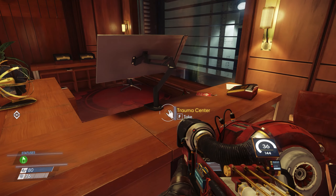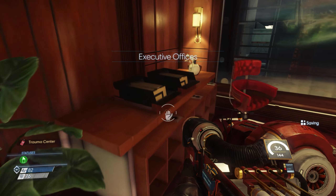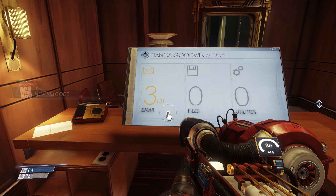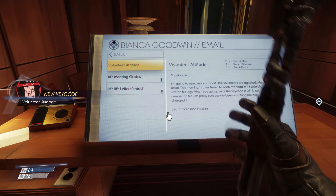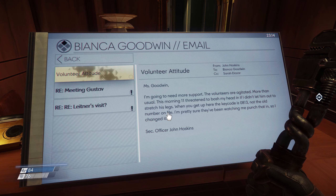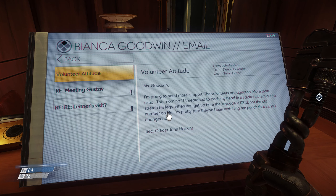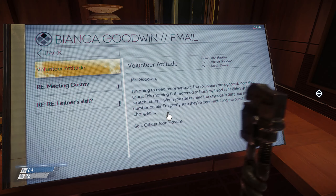I want to avoid using health kits. There's another trauma center card. Executive officers. We've got three emails. I'm going to need more support. The volunteers are agitated, more than usual. This morning, 11 threatened to bash my head in if I didn't let him out to stretch his legs. When you get up here, the key code is 0813 - not the old number on the file. I'm pretty sure they've been watching me punch that in, so I changed it. Security officer Josh Haskins.